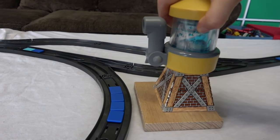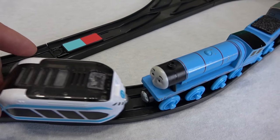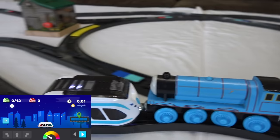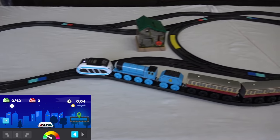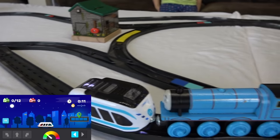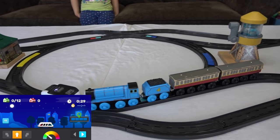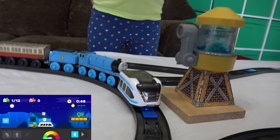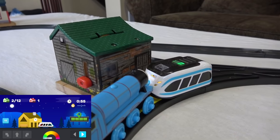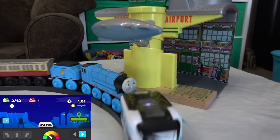We'll put the water tower there by blue. Let's use Gordon and the Express. Hook the Intelino up! Three, two, one, go! The Intelino is telling which station to go to. He's having a tough time pushing because he's got so many cars. Here comes Gordon — he's headed to the house and then off to the airport. Here comes Intelino with Gordon on board, and he'll go to the airport.